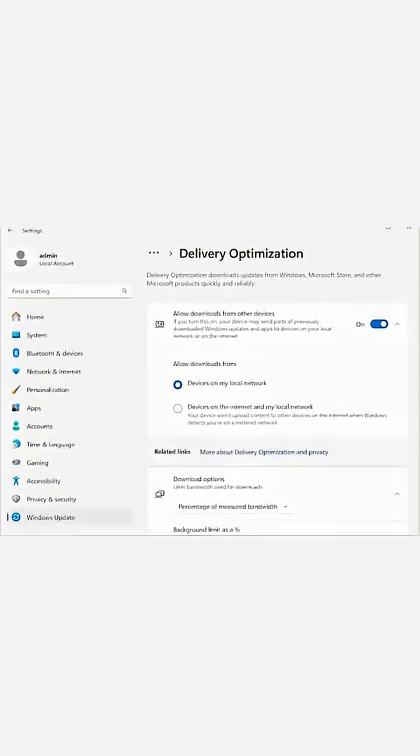I yelled at my ISP for a solid year and almost threw my router off the balcony before I figured this out. The fix is insultingly simple. Pay attention — go to your Settings, click on Windows Update, then Advanced Options, now look for Delivery Optimization.